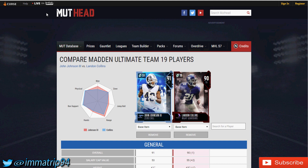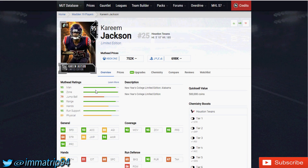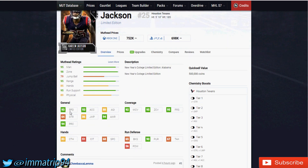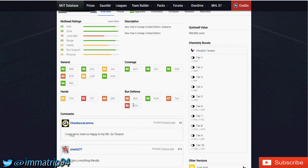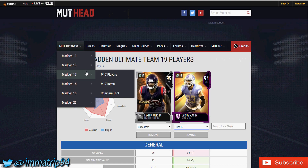Moving on to the first New Year's College Edition card — Kareem Jackson. He has a whopping 93 speed, 93 acceleration, 94 awareness, 83 catching, 92 man coverage, 95 zone, 95 press, 65 block shedding, and 90 pursuit. This card is an absolute monster.